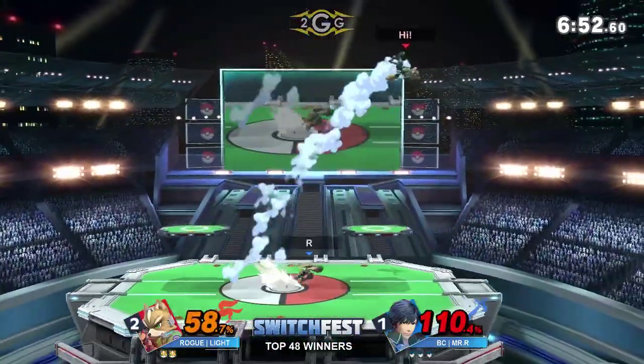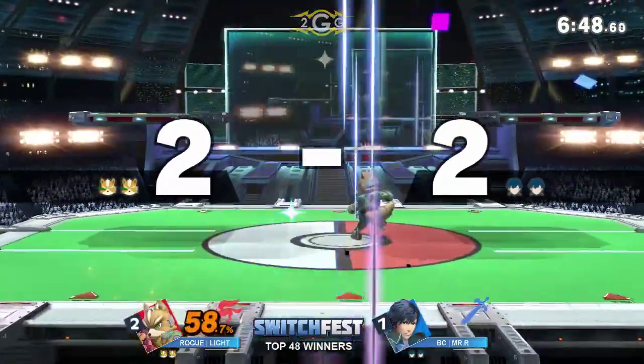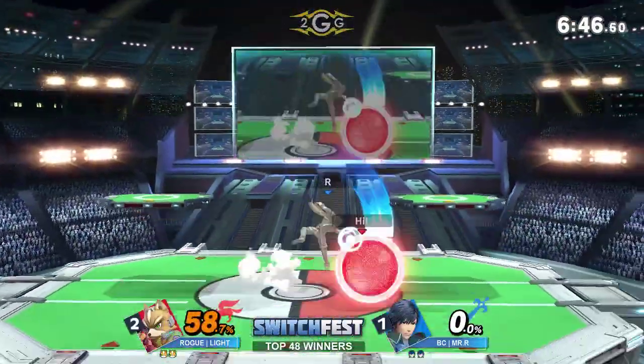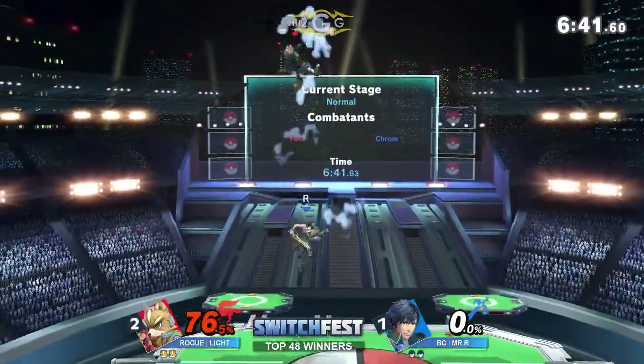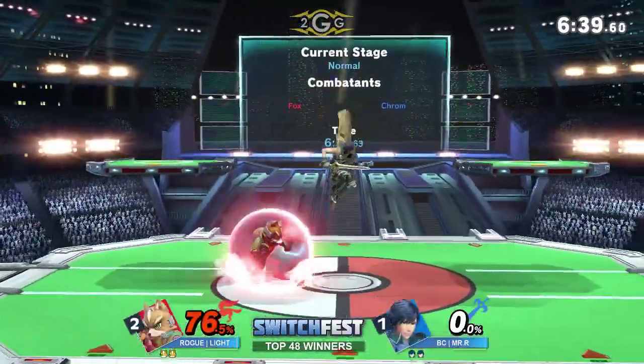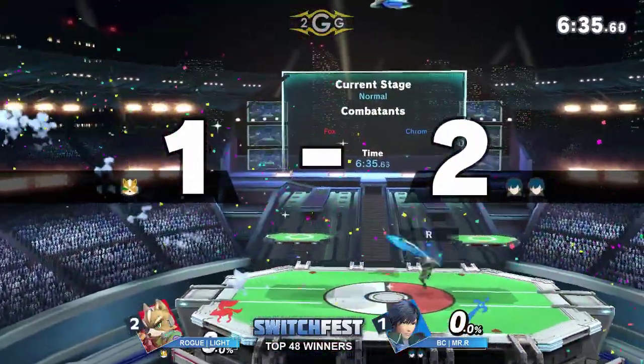Punishing with an up air into up B — up B, if it does connect, does a significant amount of damage. But up smash going to connect for Rogue Light. All right, there we go — get-set grab, tech chase into the forward smash. He finally got it. That was so scary; I was thinking he's definitely going to get it, and he did.